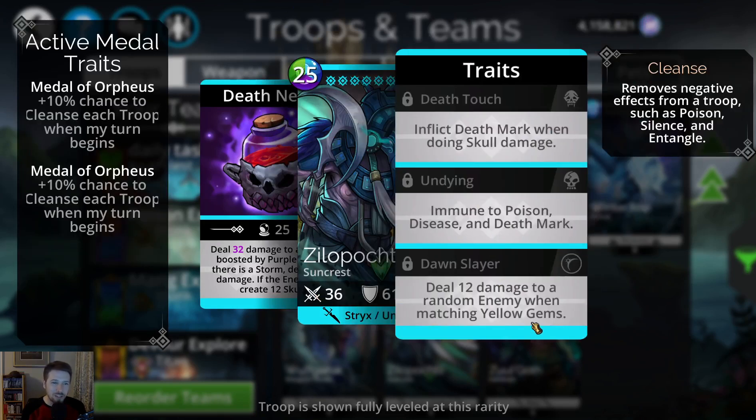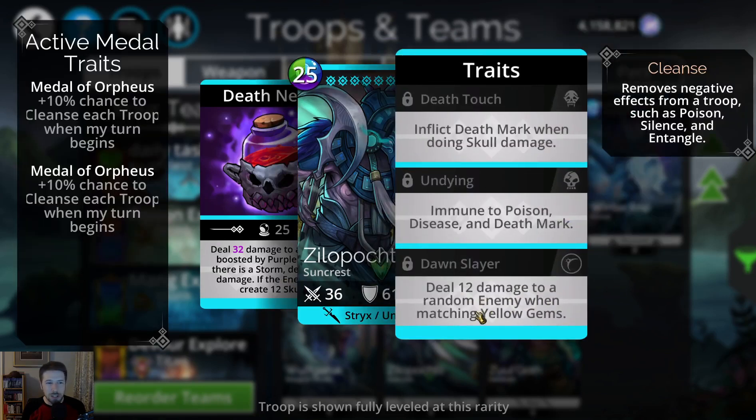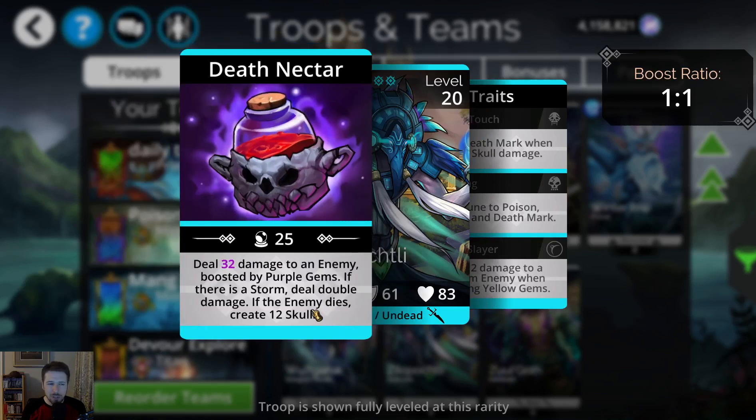It doesn't actually use yellow color though, so I'll have to play around with it after I get it. I saved up a lot of keys — all my glory keys, gem keys — to try to get the new mythic every month. This looks like a pretty good troop. I like the passive 12 damage on matching yellow gems, the double damage with an active storm, and the 12 skulls created if the enemy dies.